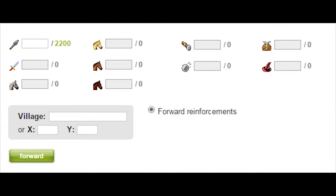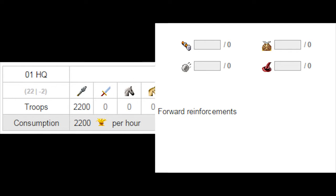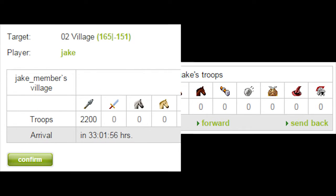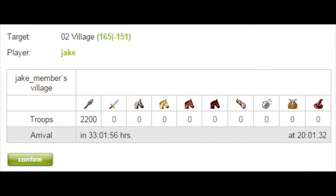To conquer and defend regions you will have to send troops to many places in Travian's Gated Empire. We will help you with that by letting you forward troops within your alliance. With that feature you are much more flexible, and it also gives you the chance for changed gameplay.